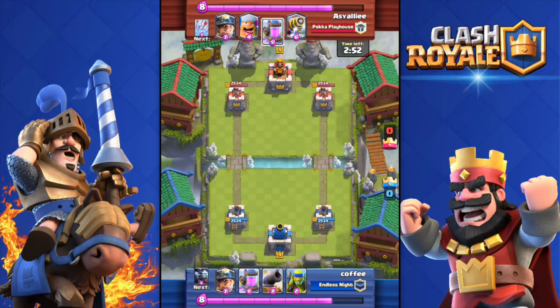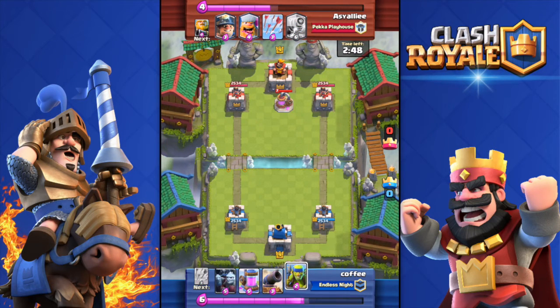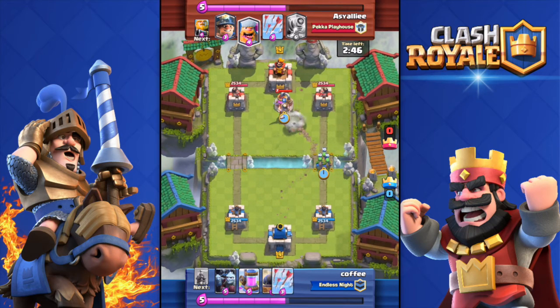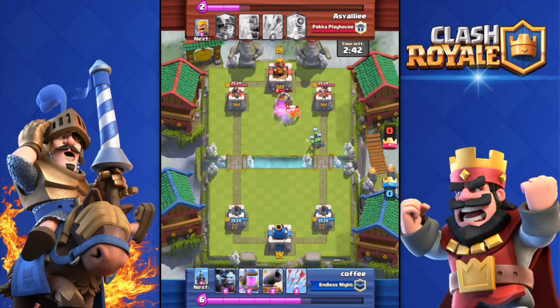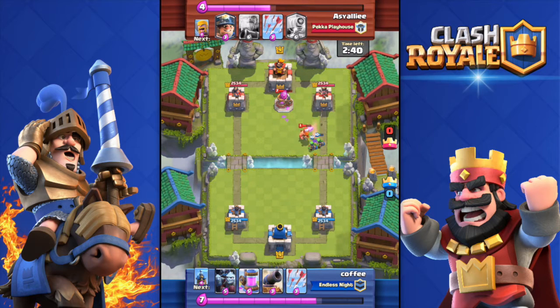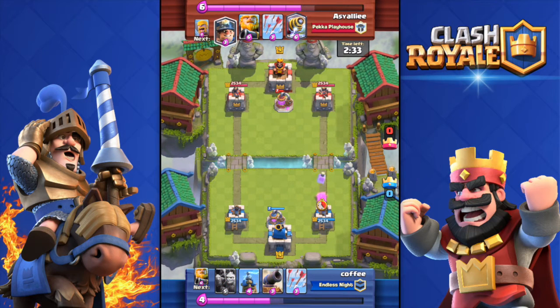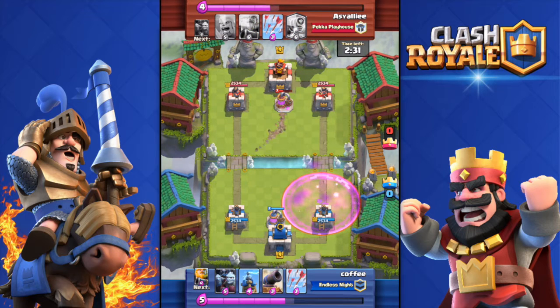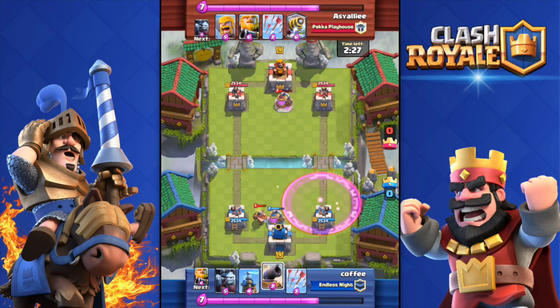In the number 5 spot we have the Witch. As you know she spawns skeletons, and if she's behind a Royal Giant, a simple Giant, or a Golem, she can even take out a tower. Not only is she good at attacking but she's really good at defending — for example if the attacker has a Hog Rider you can deploy the Witch and she can kill the Hog Rider no problem. The Hog Rider will get like one or even two hits, so that's a very good move.